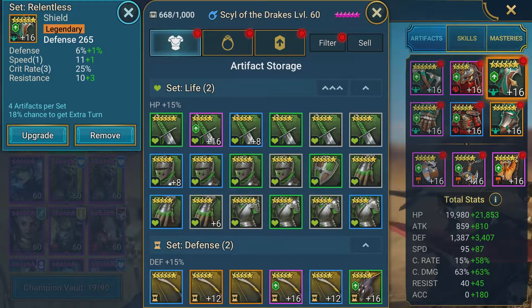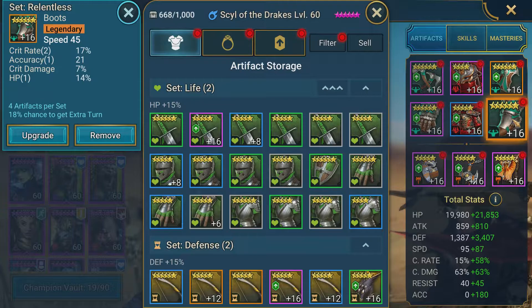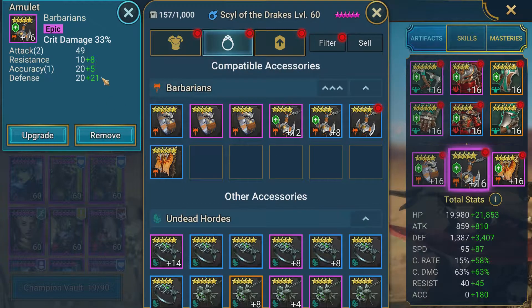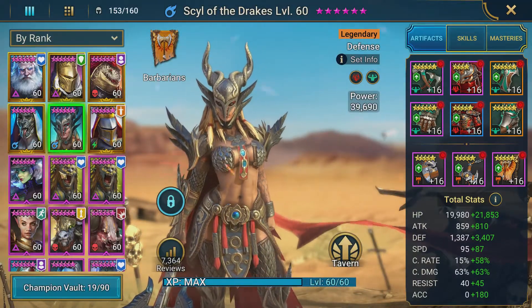She's in defense gloves — switching to crit rate or crit damage gloves could get a little more damage, but we want her tanky. There's a defense chest with a perception set for extra accuracy and speed, and 6-star Relentless speed boots that rolled accuracy and crit rate — not bad. Her ring has a good defense roll, and the crit damage amulet has accuracy which is the main reason we chose it. The banner has defense. It's just working with what we have — that's how our Syl of the Drakes is built.